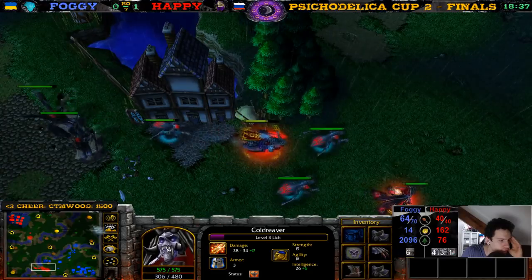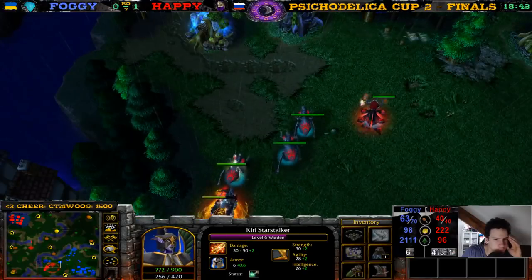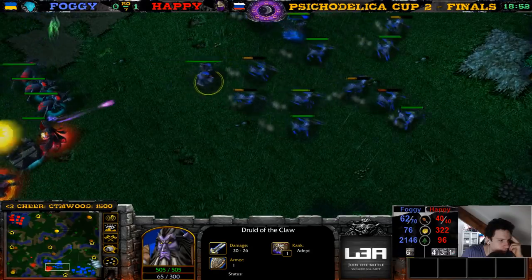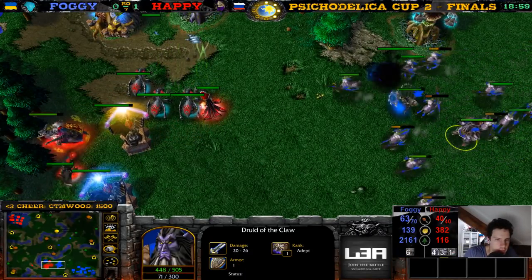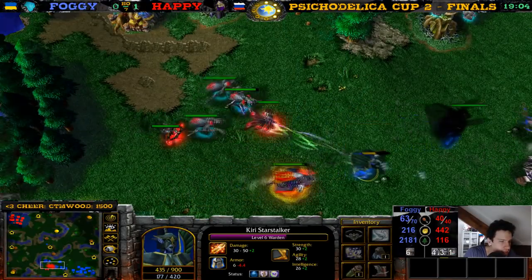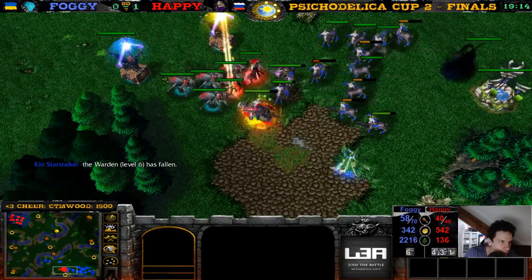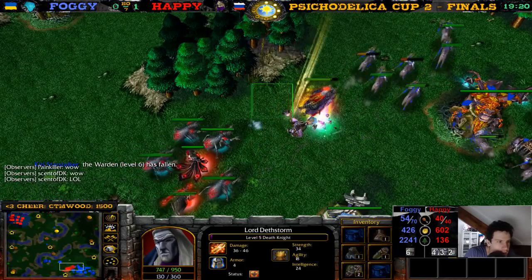A little level six Warden and some wisps showing up to detonate. Here is the bear — if he needs to, he can buy some more units. If Foggy needs to, he doesn't have a lot of gold — he's been spending a lot on items. Here's the Warden again — she gets silenced, nuked. Use the Heal Potion. If this Warden dies, it's really good for Happy. And she dies. Okay — I thought this game was over twice.